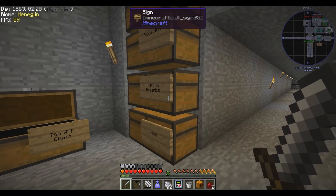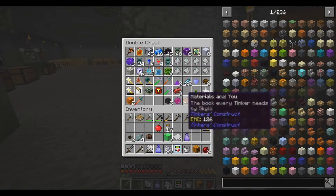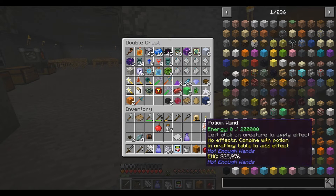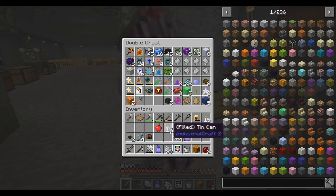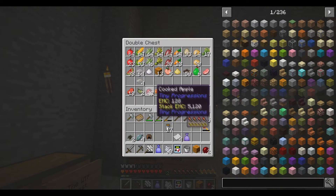Did you see what I got? In this chest - wither skeleton skulls. I got them out of one of the loot bags. Yeah, I'm not gonna touch that for a while. I don't wanna deal with wither skeletons right now.